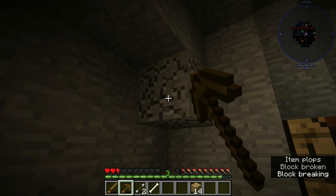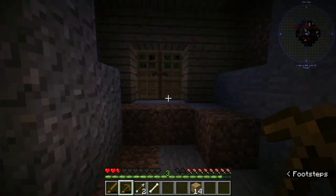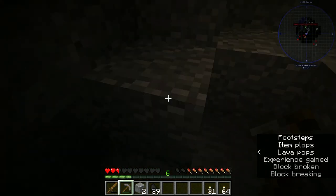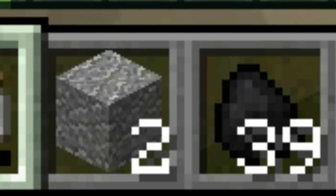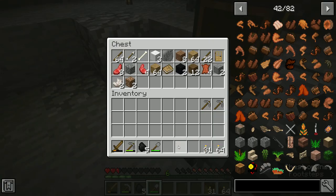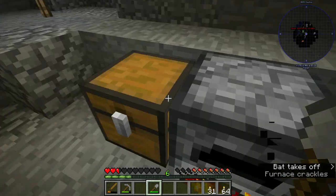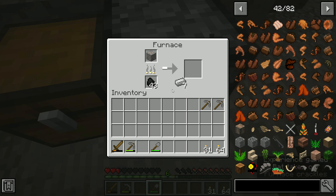The only way this could be more fitting is if it starts raining in Minecraft. Let's actually check — is it raining in Minecraft? No. Alright, how much coal do I have? I have 39 coal. Now what's this? Iron sand. Is that like an actual thing in real life? Iron sand. It's 7:02, so I don't have to worry about that Sabaton thing.